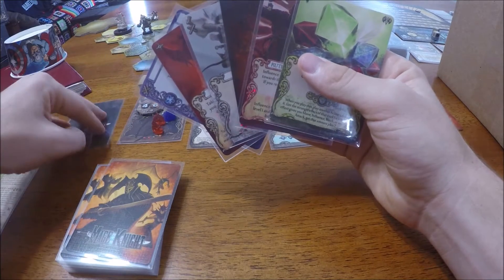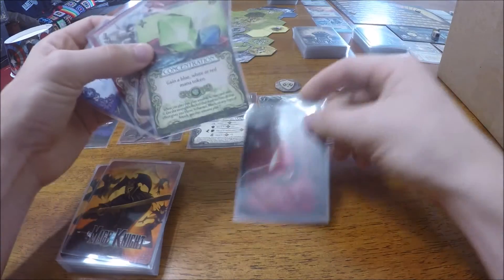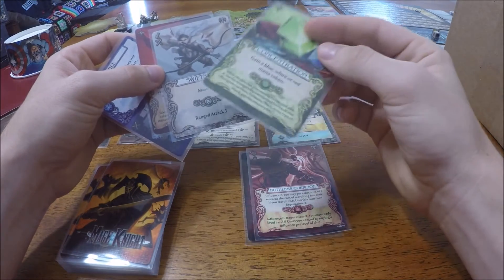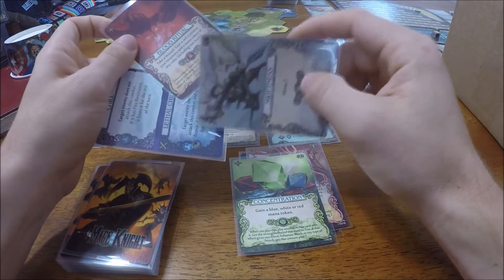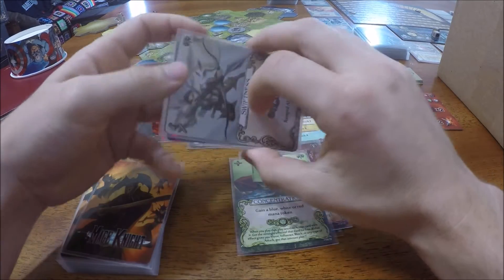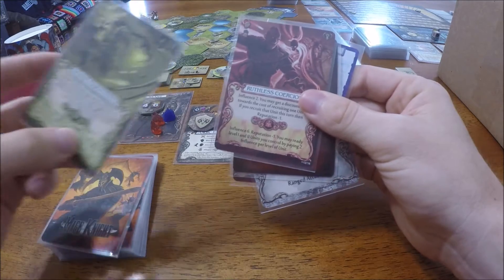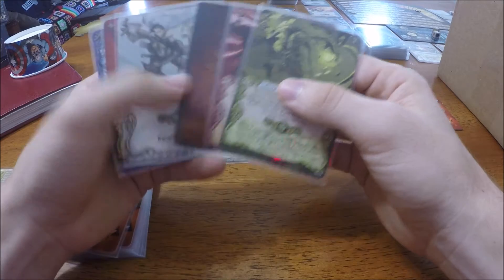I'm going to use Midnight Meditation to shuffle up to five cards from my hand back into my deck and draw that many. I'm going to put this wound back. I'm not going to need any influence in the near future. Concentration is good but not something I need immediately. These two are a powerful combination for casting Lethal Chill, so I'll hold on to them, and this is a movement card so hold on to it. So we'll shuffle these three back in and draw three more. Another wound, Ruthless Coercion, and Savage Harvesting - not ideal, but at least we got one more movement card.